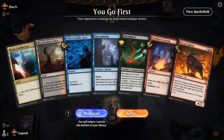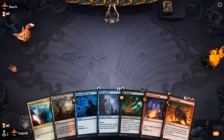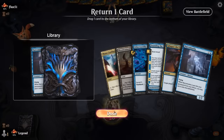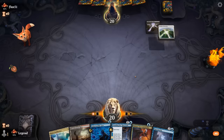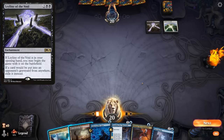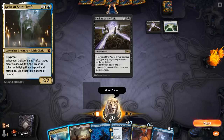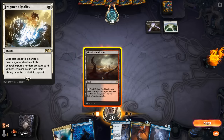Game 2: On the play, the first hand is mediocre — just Looting and Gaze, no big mill spell, Narcomoeba in hand, so we mulligan. The new hand is better: turn one Gaze, turn two Founding into Glimpse. But opponent opens with Leyline of the Void — that's pretty much game. Opponent is on the Geist deck with Fragment Reality on their own Leyline.